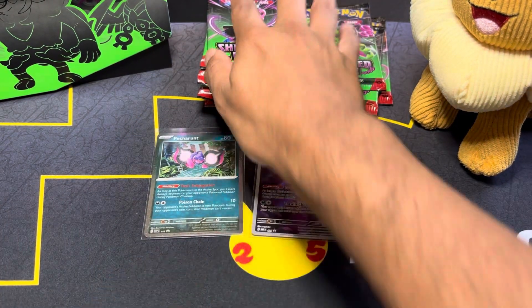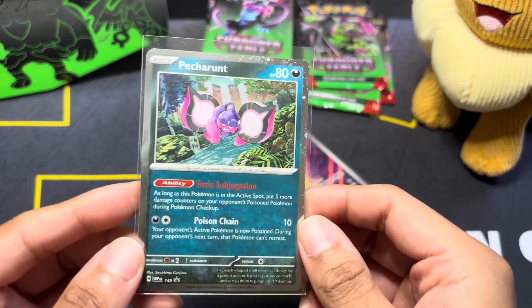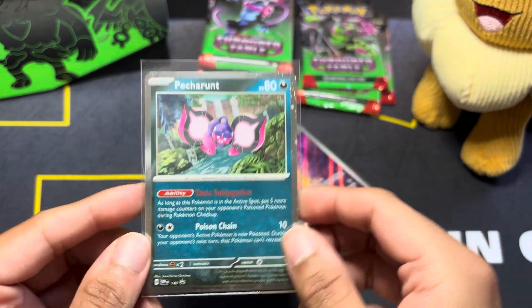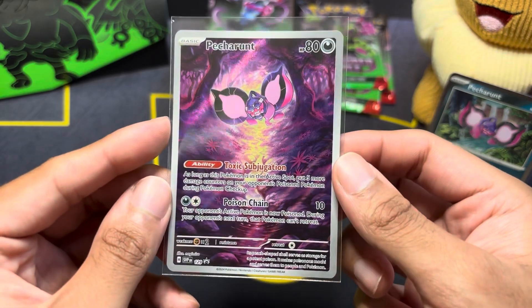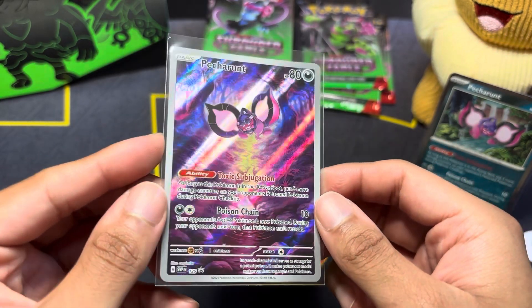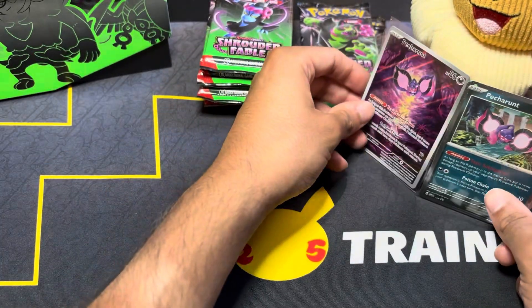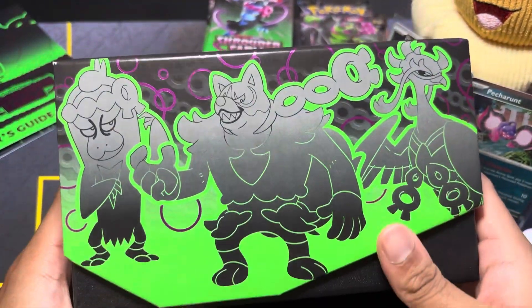I got everything out of the boxes and before I open up the packs, let's take a look at the included promo cards. Here we have the holo Petran — really nice artwork — and here's the illustration rare Petran. Really like the artwork on this one, very purple. I really love this edition in the Scarlet and Violet DLC.